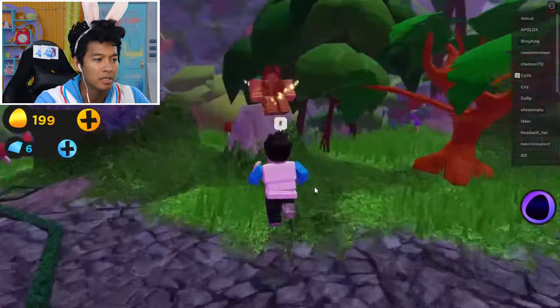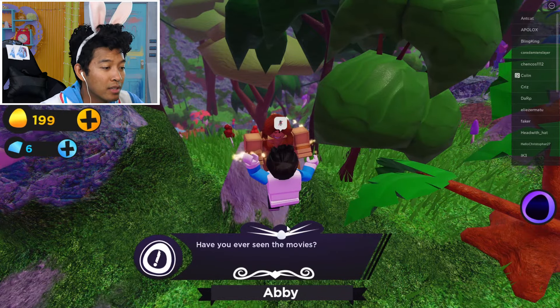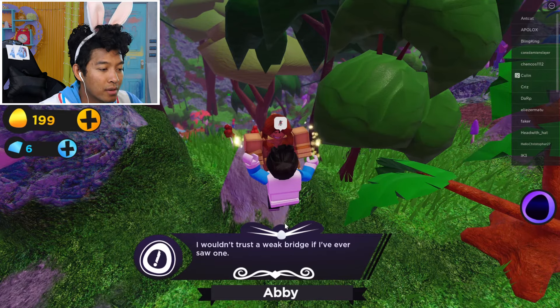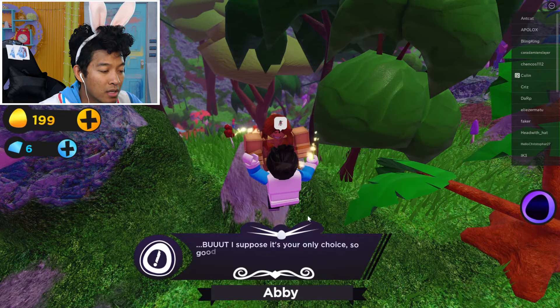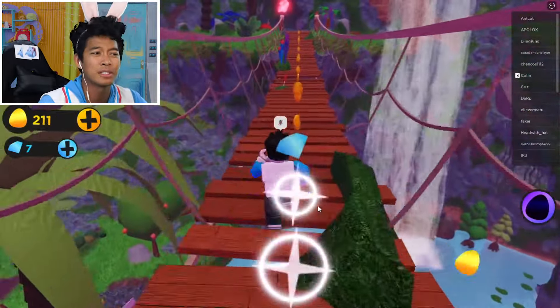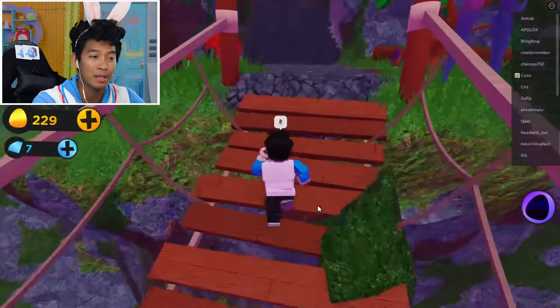Hello, Mr. Shaman. There's no way I'm going across that bridge - have you ever seen the movies? You fall through these things pretty quick. I would have trusted the weak bridge. But I suppose it's your only choice, so good luck. Okay, here we go - we're going across, guys. Fingers crossed, I don't want to fall. Yes, we made it across the bridge!